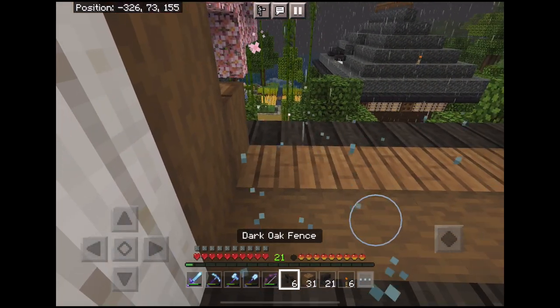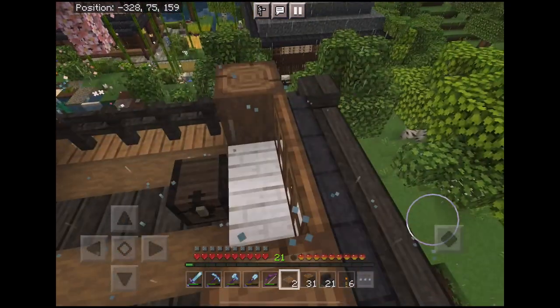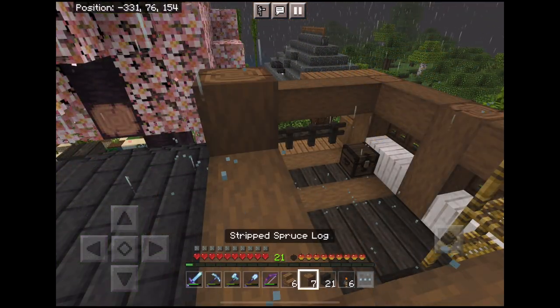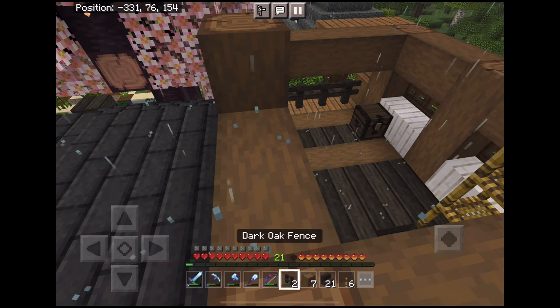After tearing the upper floor down, I got to work rebuilding it. I added in an open lookout at the back to enjoy the view down to the cove. Then I got to work adding in the side walls, putting in more spruce, and then I decided to put in dark oak fences to relate to the fences I'd put at the lookout.